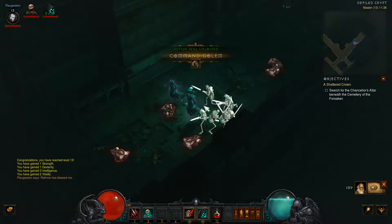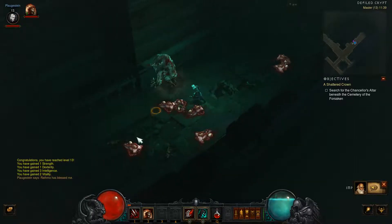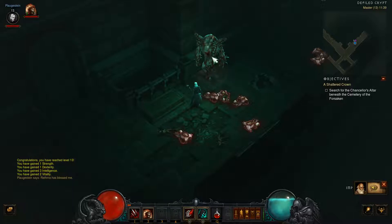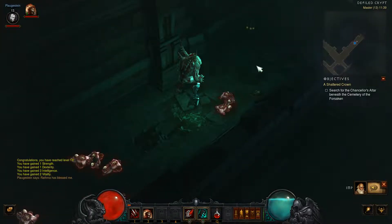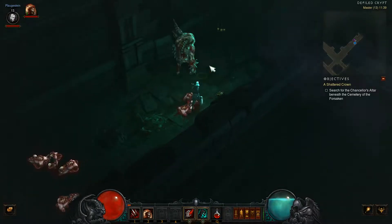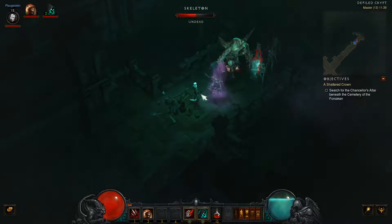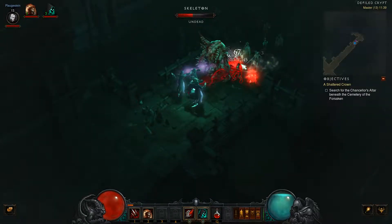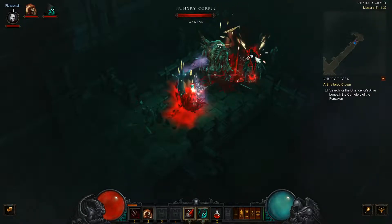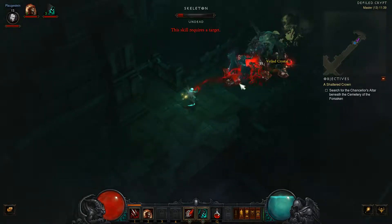We've unlocked Command Golem — so we can change up our summon already, which was quite quick. We raise a flesh golem to fight for you. The active ability commands the golem to target an area where it collapses into a pile of usable corpses. So if I need corpses I can just activate it and he'll become corpses for me. He does a lot of damage.